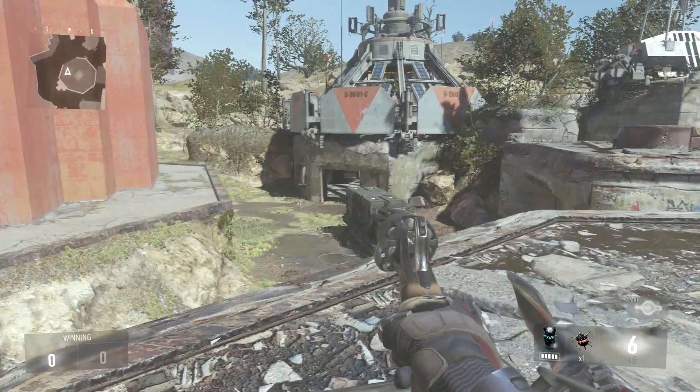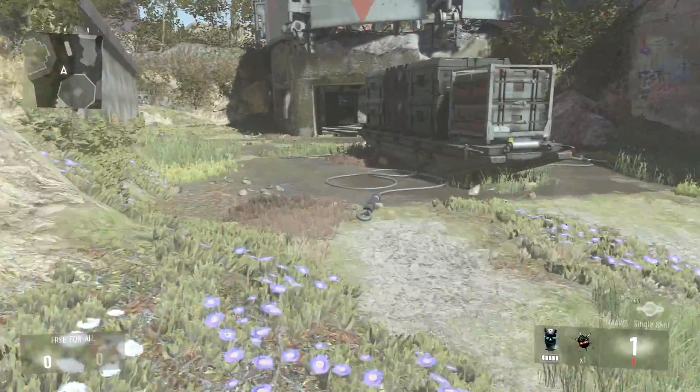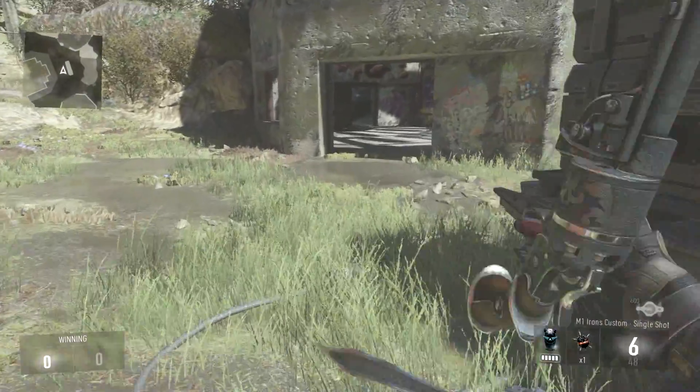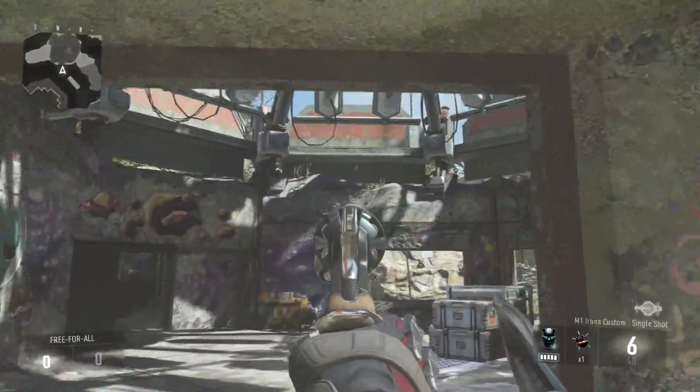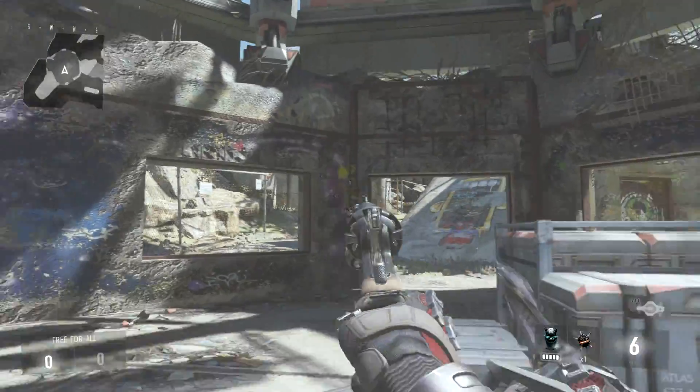Hey guys, Money here, and in this video I'm going to be showing you guys a little decent ledge spot in Call of Duty Advanced Warfare. This is on the map Defender, and this is the location right here - I'll show it to you on the map right now. Pretty much in the bottom left hand side of the map.